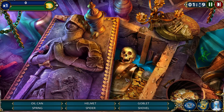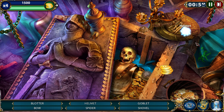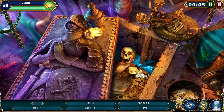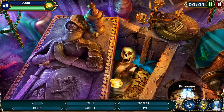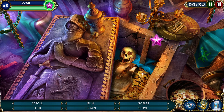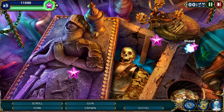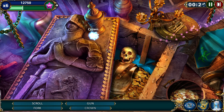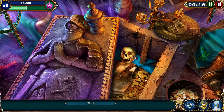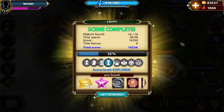This is the core of the game: you have to find all those items — this is a typical hidden object game. We're looking for a spring, an oil can... I'm checking — this is a helmet. I'm looking for a spider but don't see it. There's a bow, a cannonball, a gun, a mouse... it's generally very hard to find things. There's a goblet, a shovel, a crown, a scroll. The whole genre is about that — finding very hidden objects.